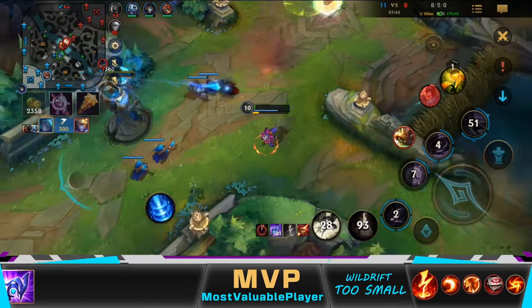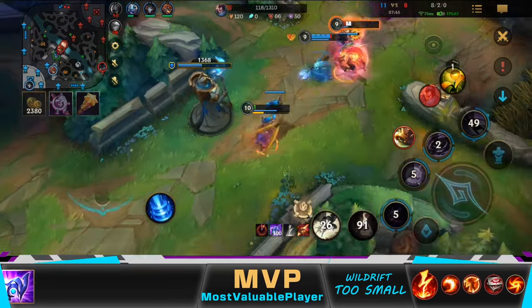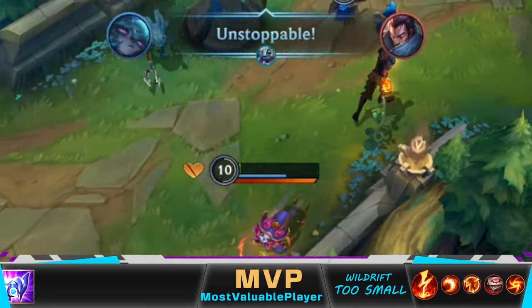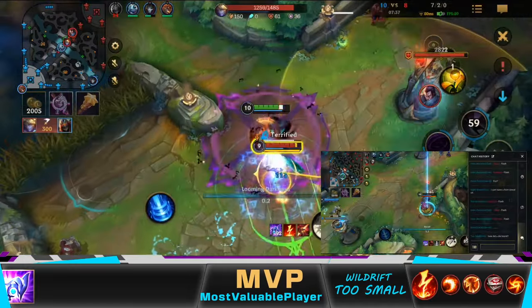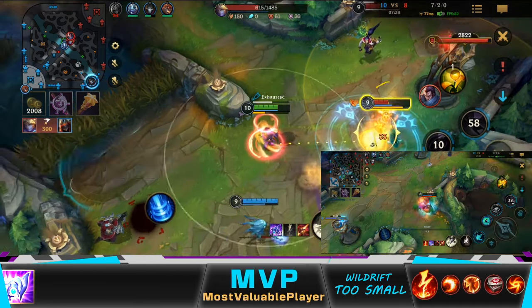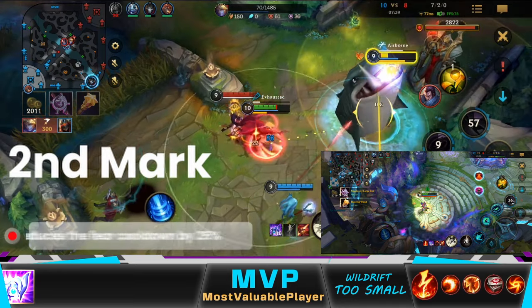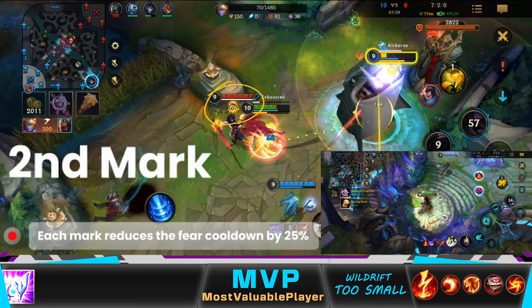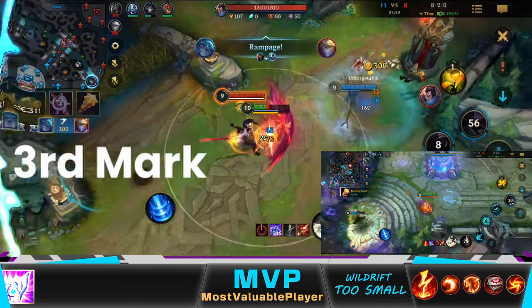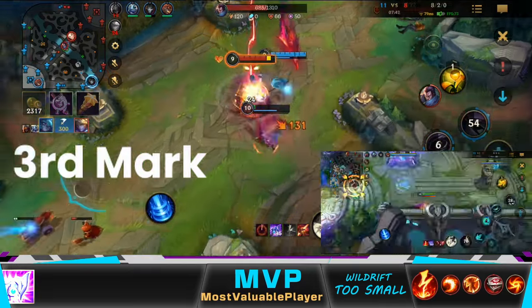I miraculously escaped from Yasuo — thanks to Vex's passive. We were even able to kill Yasuo somehow. You might have noticed I had two fears. That's because of Vex's passive, which marks enemies who dash or blink, or are hit with the third ability. Consuming each mark reduces the fear cooldown by 25%, and I was able to consume three marks, which was just enough for the fear to be ready by the time my first ability was.